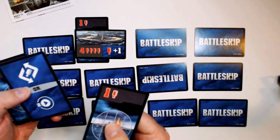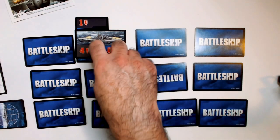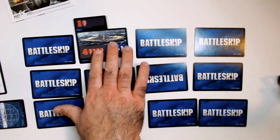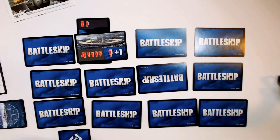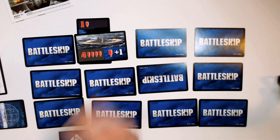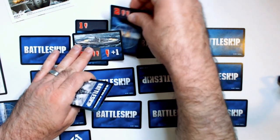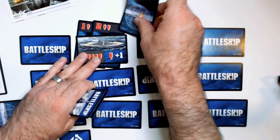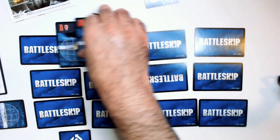Some special cards let you play more than one card on your turn — like this one that lets you play two more cards. So when the turn comes back around, you can search more or keep attacking. You play a special card, it lets you play two more. You put a red peg down — that's three damage — then one more card puts you at four, which destroys the ship. It's removed and goes to the discard pile, then you draw back up to five.